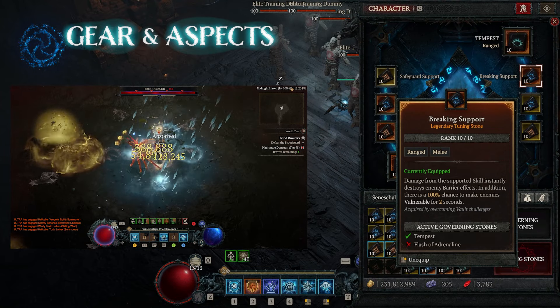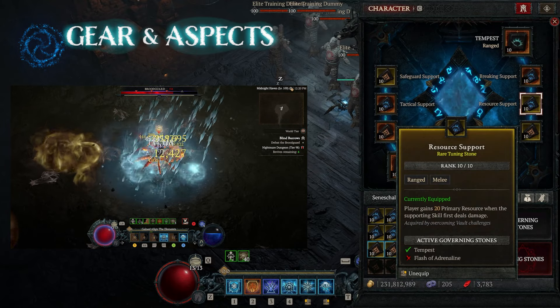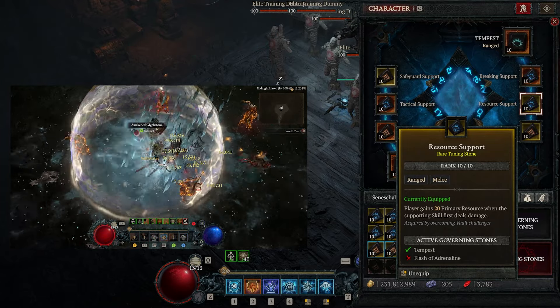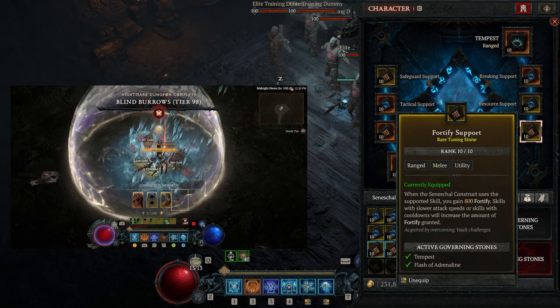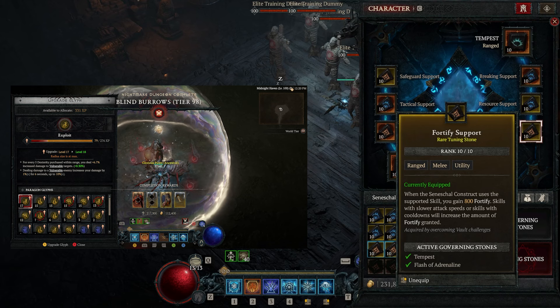So you're always attacking a vulnerable enemy. On top of that, as it's attacking fast, you're getting 20 of your primary resource back — meaning you are never going to run out of mana. On top of that, it's fortifying you and making you tougher to kill.